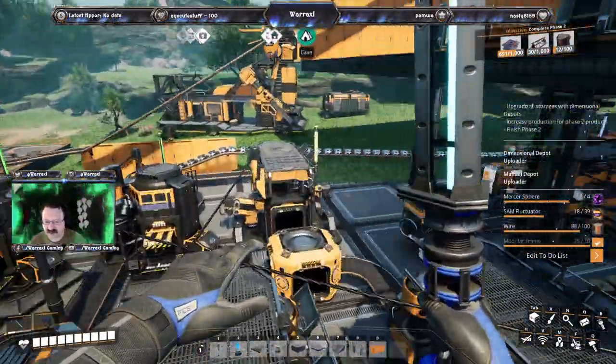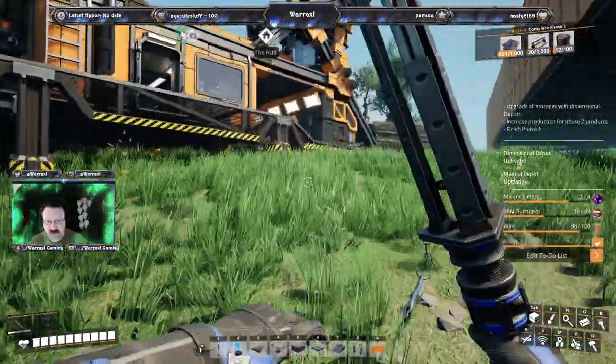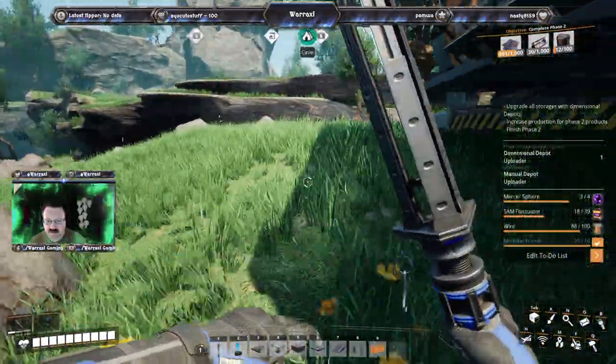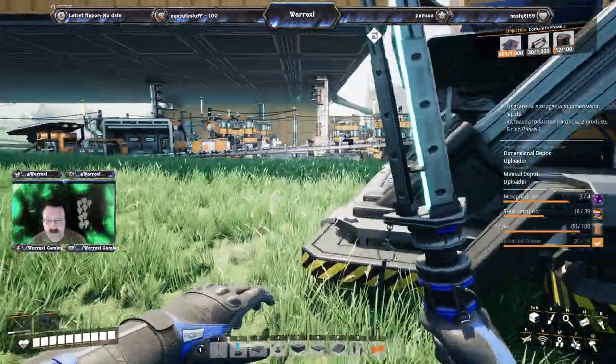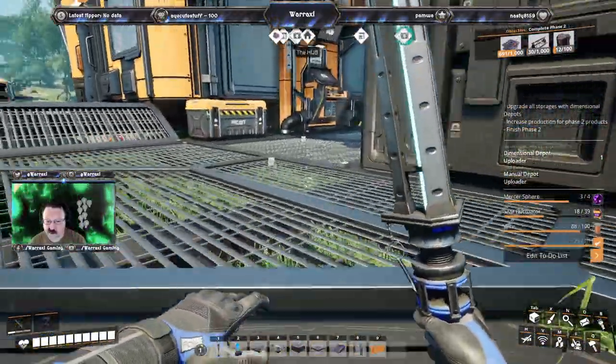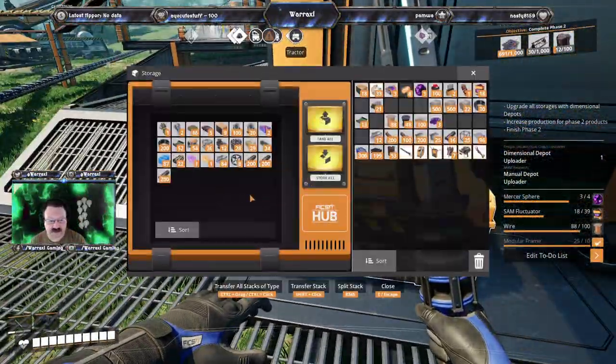We need more SAM for more SAM fluctuators. More wire. Let's see if we got any SAM in here. More wire. Nope. Any wire in here? SAM? Nope.